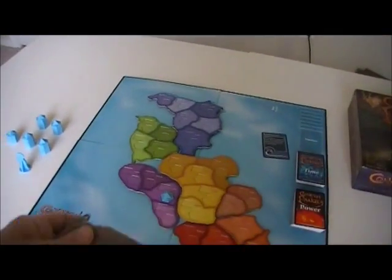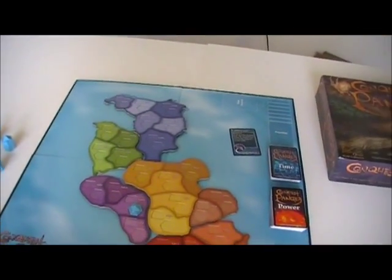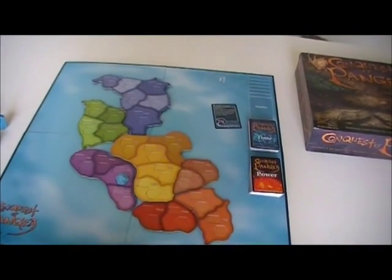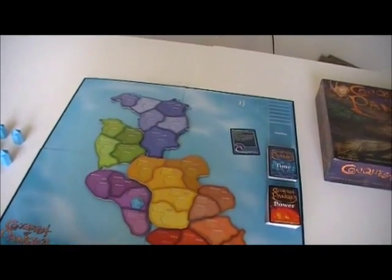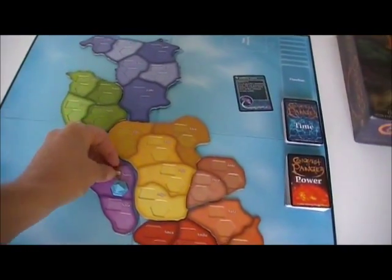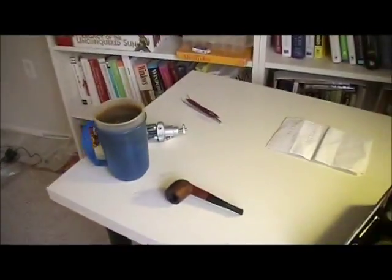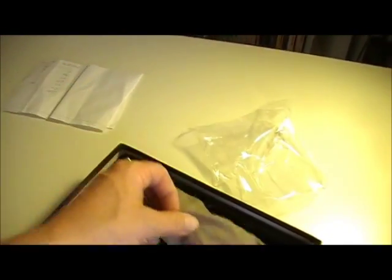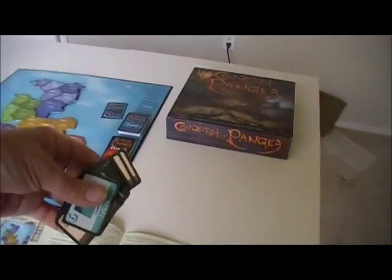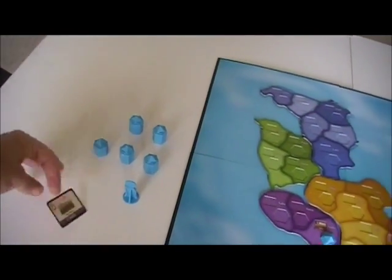There are really nice canvas bags that come with the game, with bags for all the different sets of pieces. You grab the top one — you get a type of terrain. In this case, it's hills. I dominate this area because I'm the only creature there, so I look over here and I'll end up getting a hills dominance card for that.